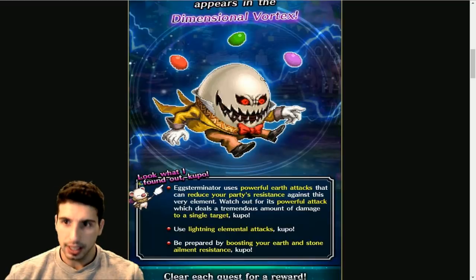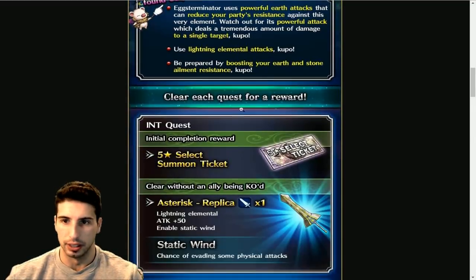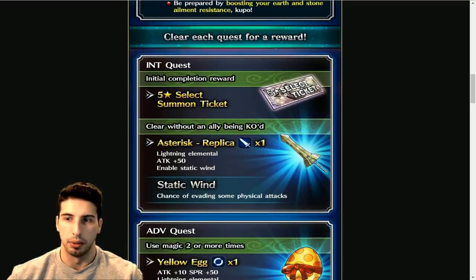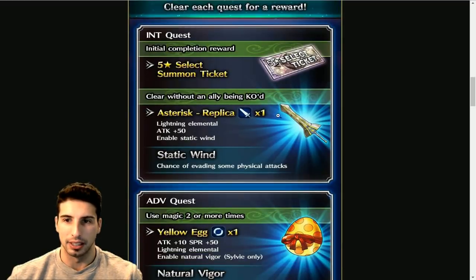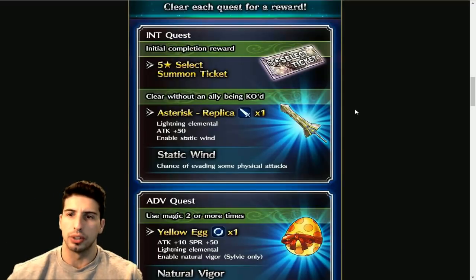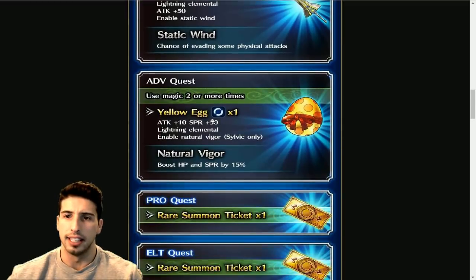Hopefully this fight is gonna be a little bit harder than the last ones. The boss looks really really cool. Clear each quest for a reward — in the intermediate quest you get a five-star select seven ticket, which is the best thing. Clear without an ally being KO'd and you get the Asterix Replica, basically a lightning elemental great sword with Attack +50 and a chance of evading some physical attacks — maybe a 10% chance, which is always really nice if you don't have any weapons with evade.